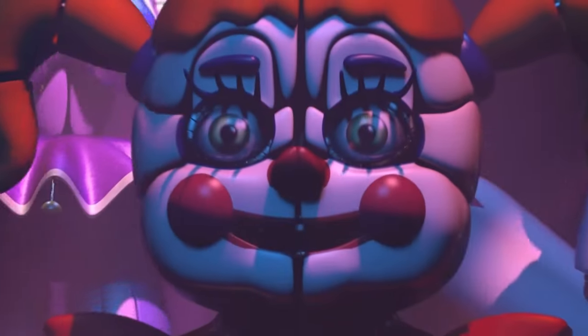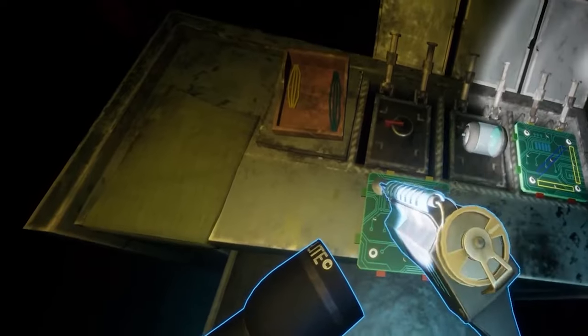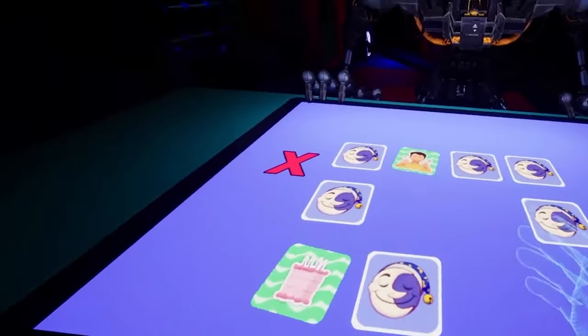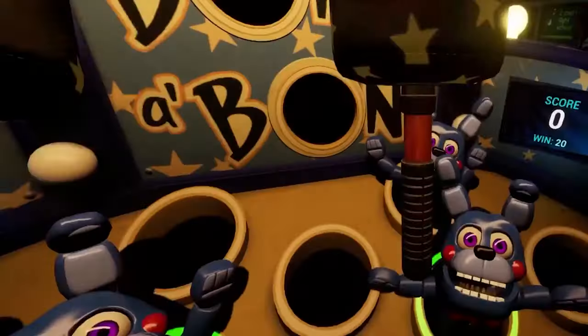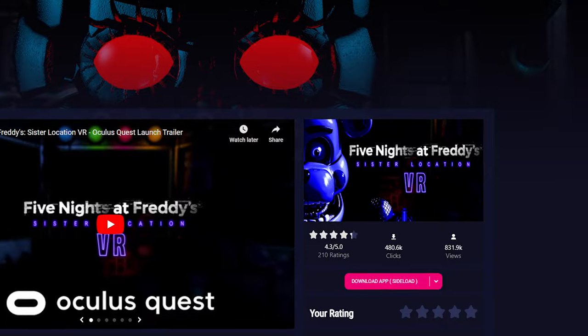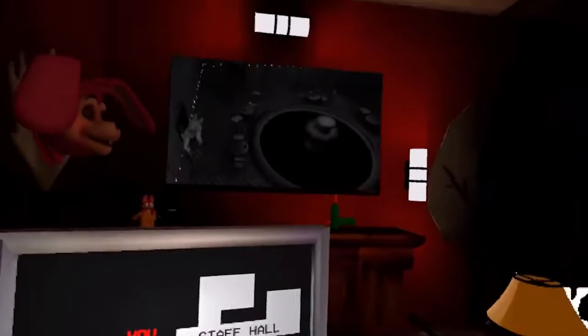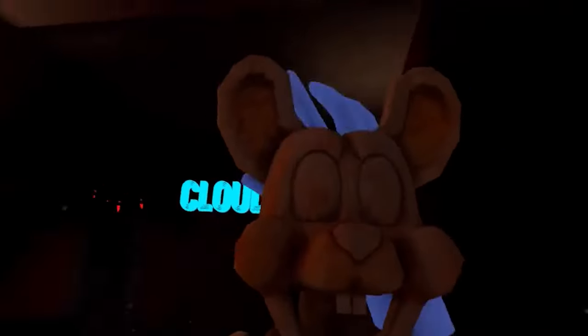If you enjoy getting jump scared, I have two free alternatives to Five Nights at Freddy's Help Wanted. The first is a fan-made VR remake of Five Nights at Freddy's Sister Location, a flat screen title that released back in 2016. I personally hate being jump scared so I haven't played it, but according to the reviews it's pretty good. That can be downloaded on SideQuest, but if you don't have SideQuest, the other free alternative is a game called Polar Dread, which can be downloaded directly off the Quest Store. While neither are officially licensed, both should give you an equally terrifying experience for free.